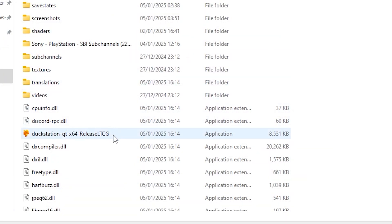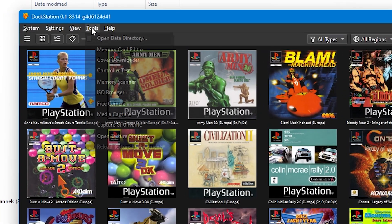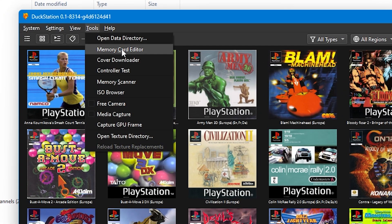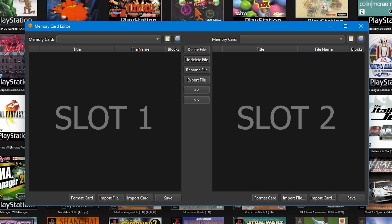We're going to start within DuckStation itself. Launch the program and then go to Tools and then Memory Card Editor. In the window that appears, treat the left-hand side as memory card slot 1 and the right-hand side as slot 2. You can create a new memory card using these two icons.